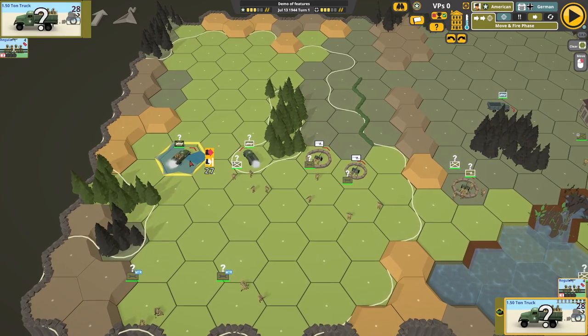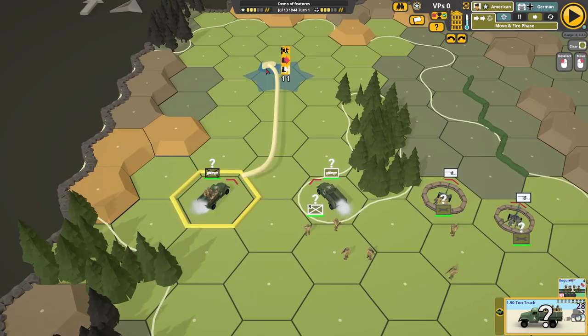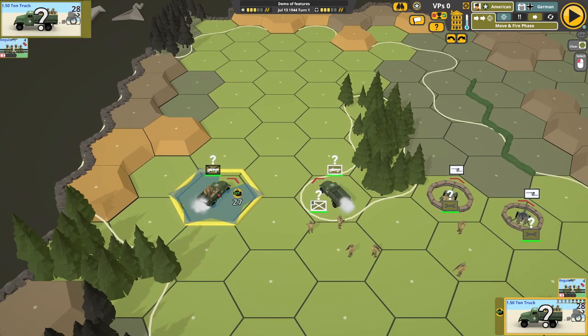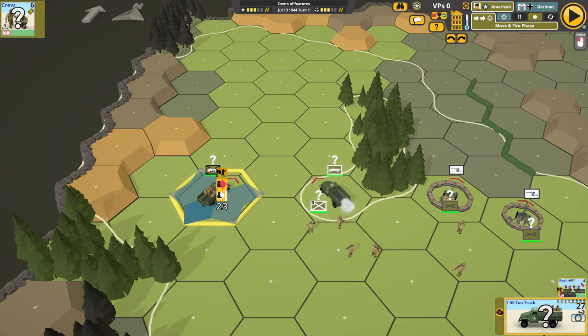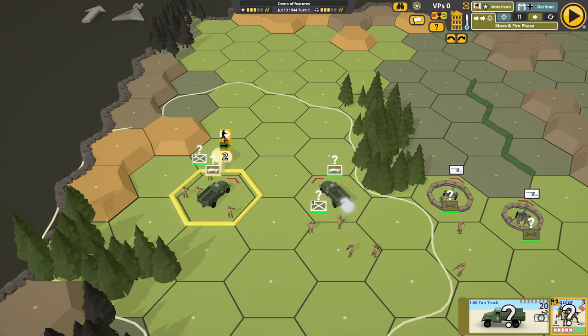First one: vehicle movement. I want to get these guys out of this truck and move forward but I can't. How do I do that? The answer of course is the engine's running. So there's an icon here to turn the engine off. Turn the engine off, the smoke disappears, and now we've got this unload infantry icon here. So unload infantry, and then the infantry can move forward.